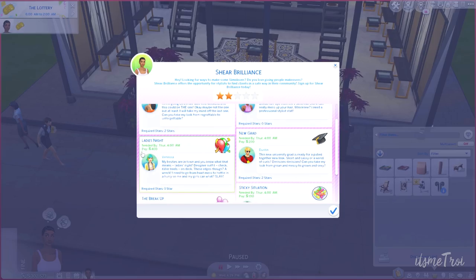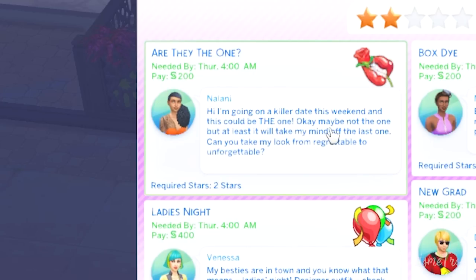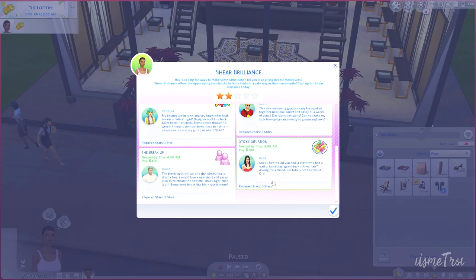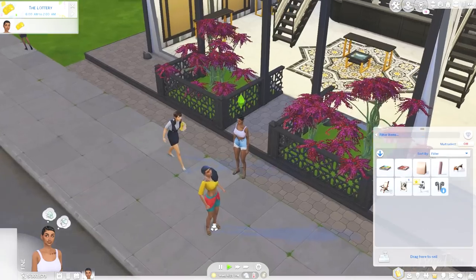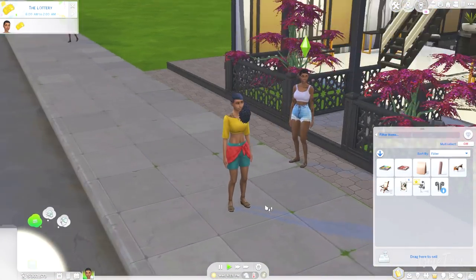Whenever I see 'ladies night' I always think of Valorant where Reyna says something like 'girl's night' — if you play Valorant, Reyna is my main, let me know in the comments. Are they the one? 'Hi, I'm going on a killer date this weekend and this could be the one — okay maybe not the one, but at least it'll take my mind off the last one. Can you take my look from regrettable to unforgettable?' I want to help her. Bella needs a wand — actually she might need a cut. She needs a full design. I'm going to go with this one.